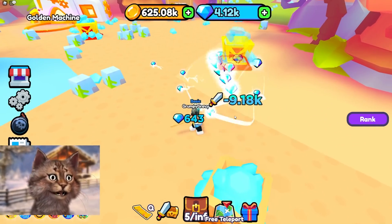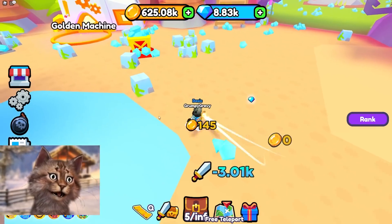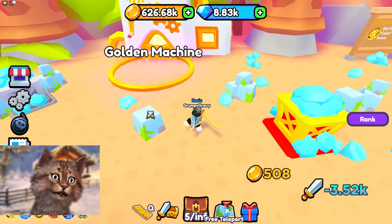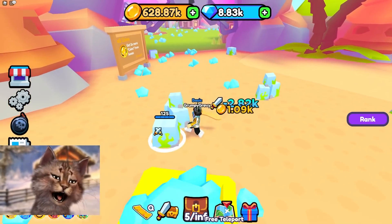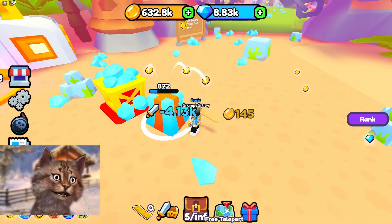All right, let's grab this one. Give me a hat. No hat. Let me see this one — nope. At least I can one shot these. One shot, one shot. Golden machine — can you make your hats golden? How does that work? We still haven't gotten one hat from this area. How is that possible? This area is broken.